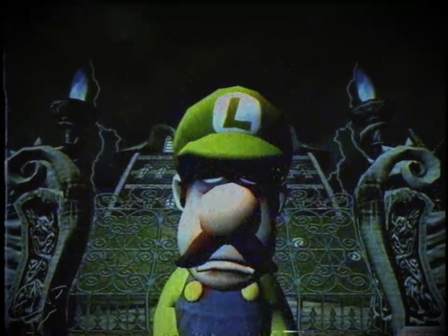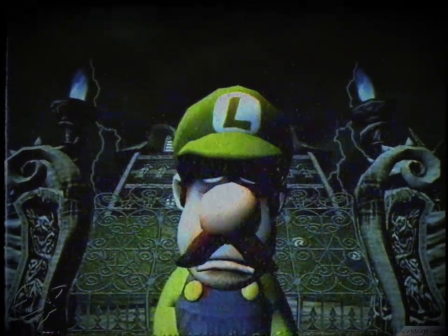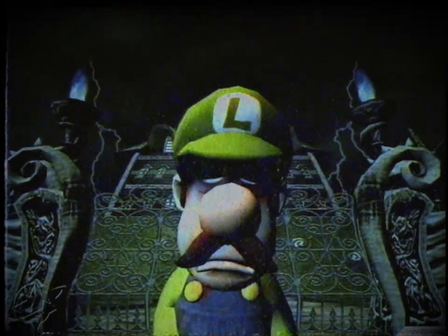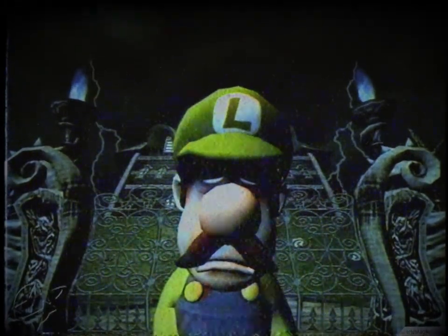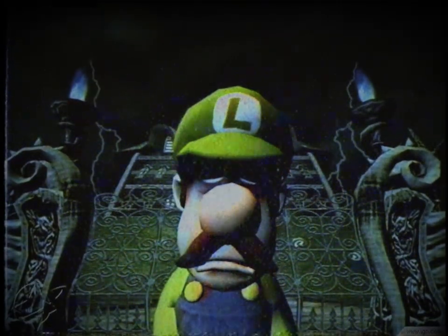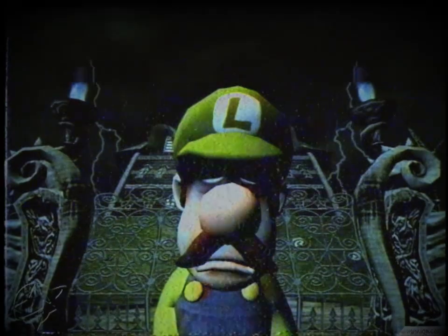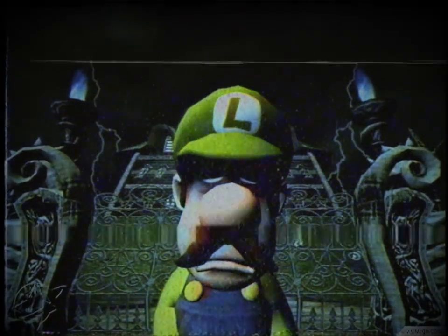After the ghost drops the key, I got it, but for some reason the tune didn't play — in fact, no music played during the ghost cutscene. But I ignored those weird things and continued. After Luigi unlocked the door, he seemed to exit immediately in a weird reverse animation. Luigi then appears transparent, and I started hearing noises from the cutscene that was supposed to play in the room I somehow exited.